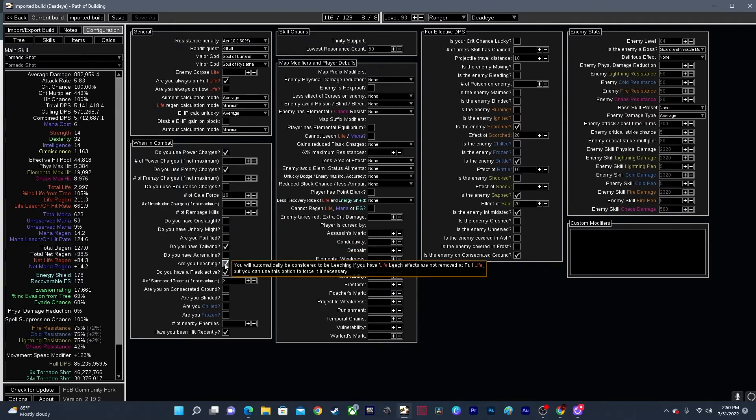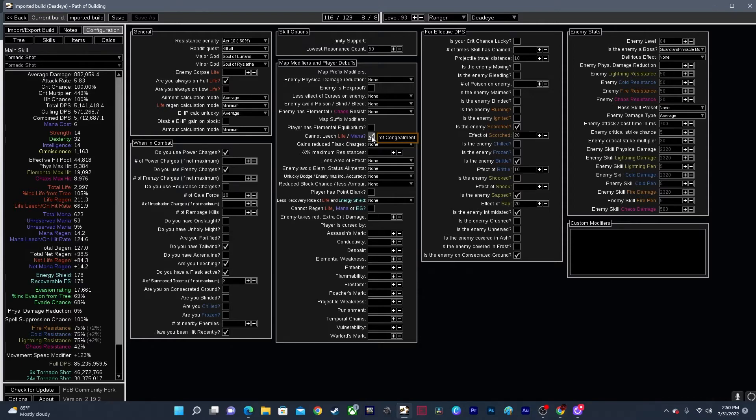Unchecking leeching can also make a big difference — I have damage while leeching, so it drops from 85 million to 69 million, and it also changes the attack rate up here from 5.7 down to 4.6. 'Have you been hit recently' will change your hit pool — I take less damage if I've been hit recently. This Trinity setting is just one of the gems the Omni Tornado Shot uses. You also have map player debuffs and map modifiers. For example, if a map says 'cannot leech from monsters' and you click that on, you'll see my life-on-hit rate drops from 661 to 122 life per hit, and I lose 124 mana leech entirely — so I pretty much can't run that map modifier on this build.